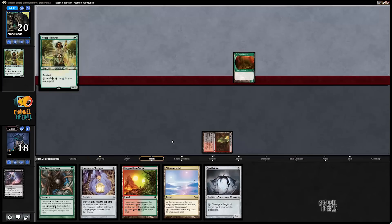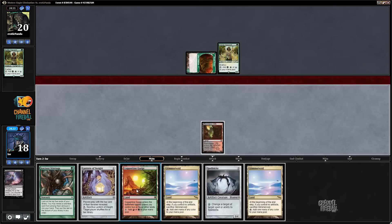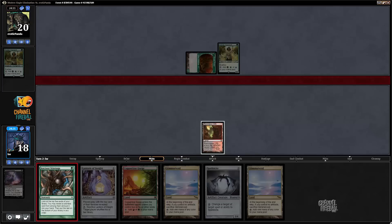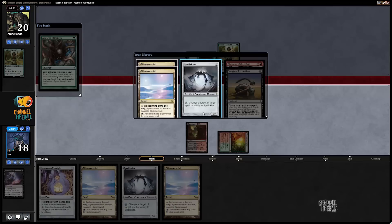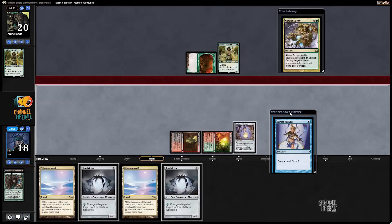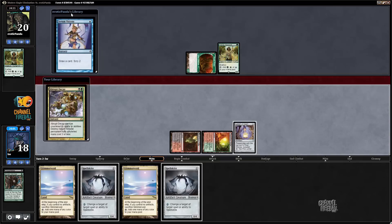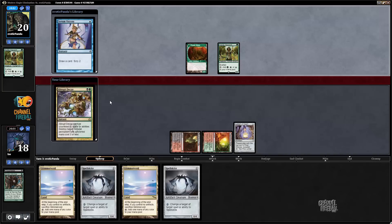Opponent's going to play Noble and no other land. I don't need to Spellskite yet. I can start by playing Ancient Stirrings, hitting another Spellskite — either would have been fantastic. My library top is Abrupt Decay, opponent's is Serum Visions — actually that's fine. I do need to find an Ensnaring Bridge at some point, but it doesn't have to be this instant.